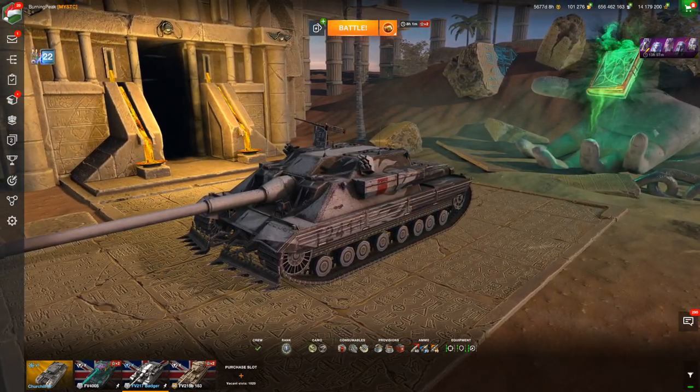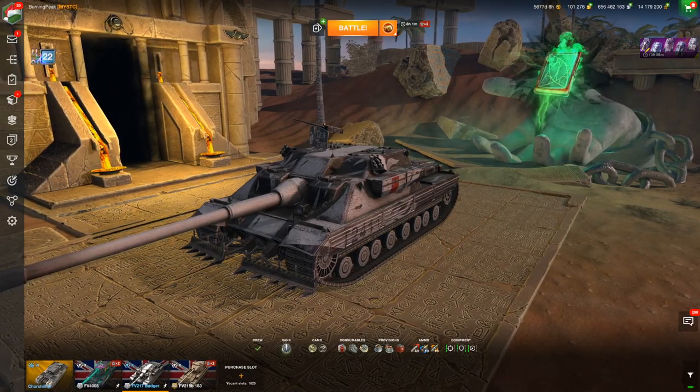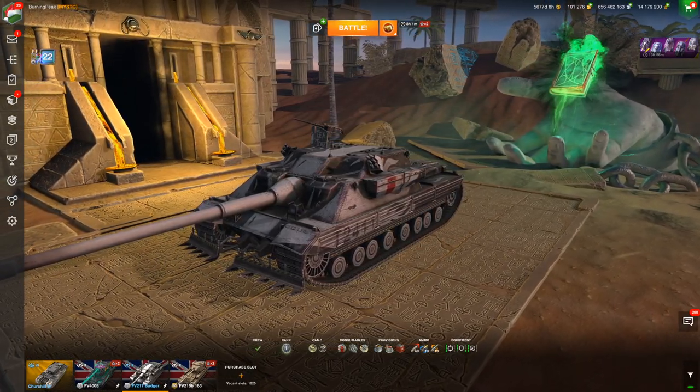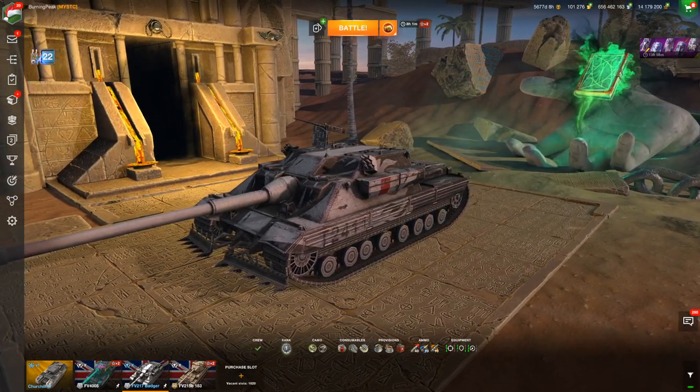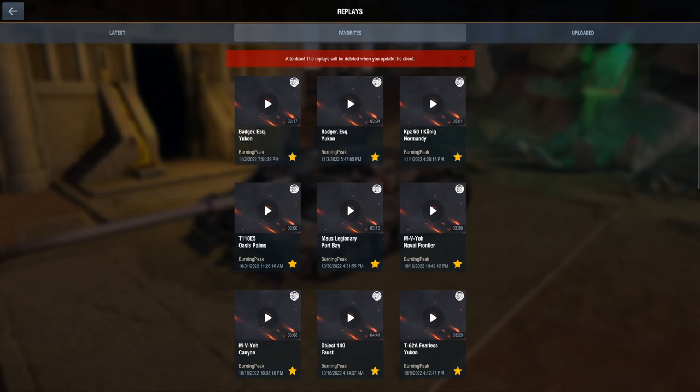Statistically, today alone with the Badger, if I pull up Blitz Stars, I went 88.89% with 18 battles and averaged 3,920 damage, which is pretty crazy when you think about it. Not only is the win rate crazy, but the average damage — 3,900 — is truly ridiculous, and it's not like it's a little amount of games. 18 battles is quite a decent chunk.